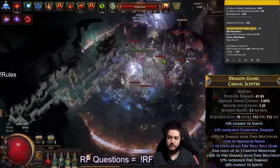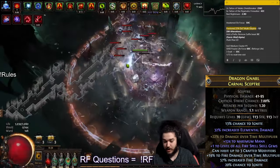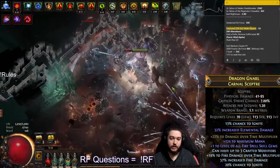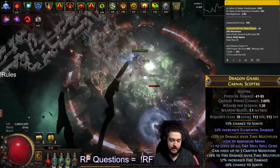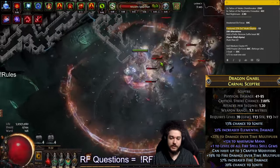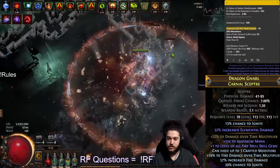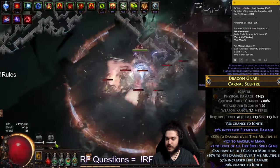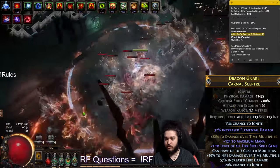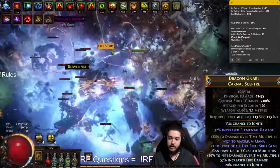The process goes: you buy the Fractured dot multi Scepter, spam alterations until you get plus one fire — occasionally you get plus one all spell skill, which is just better, but same thing. Then after you've isolated your plus one and your dot multi, you Regal. You're hoping your Regal hits a prefix that's not spell damage, lightning damage, or fire damage — all the same thing. Then after that you can multi-mod. If you hit a suffix, you have to use Feric Wolf Alpha, which adds a prefix and removes a suffix. Make sure you craft first before Regaling — craft fire damage to prevent the suffix-to-prefix hitting fire damage and breaking your scepter.